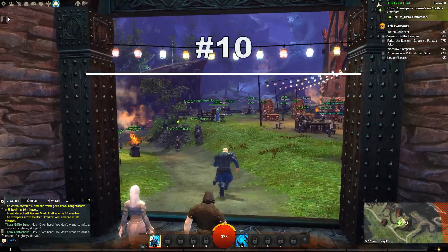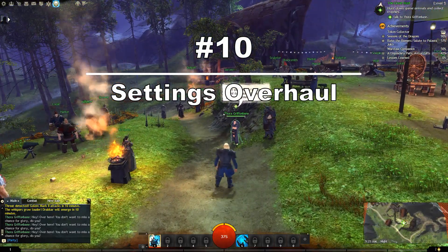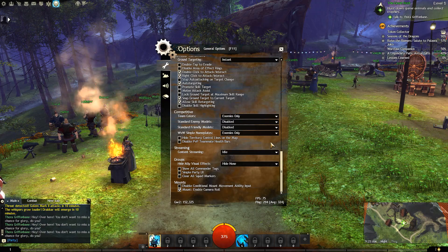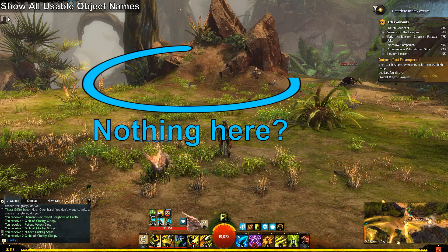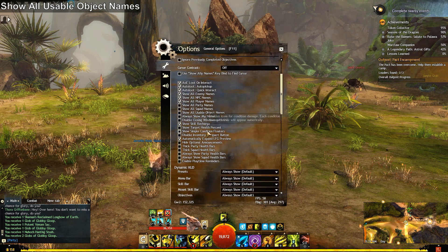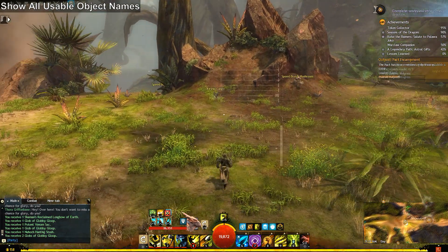My first point is simple, but I think it's appropriate that any new player starts with this: a settings overhaul. Because frankly, some of the default game settings are pretty rubbish. Enable the Show All Usable Object Names setting. This will display a name in-game for gathering nodes and interactable objects, which are very easy to miss without this setting. I didn't have this setting on until I couldn't figure out where the airship cargo was in Verdant Brink, and when I googled it, I found this setting and realised they were everywhere — I just couldn't see them.